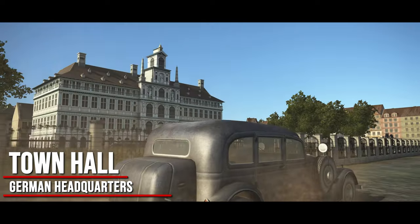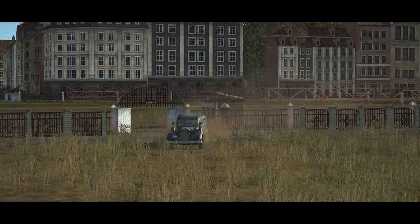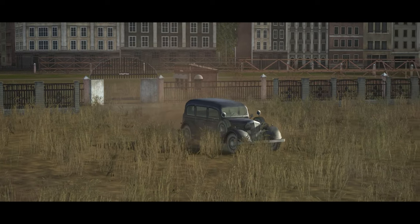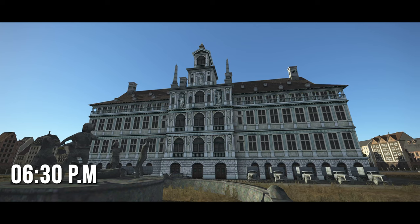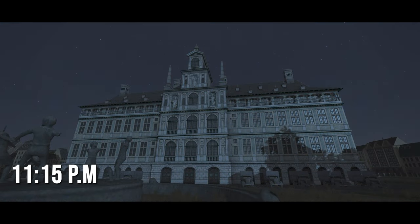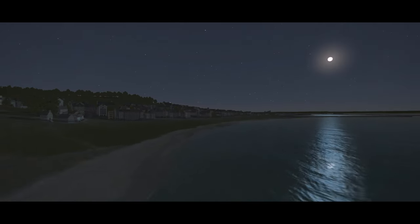The French resistance has informed British intelligence that for the past four days, an admiral of the German U-Boat Command has been using Le Havre Town Hall as his headquarters. More importantly, he has not been observed leaving the building to quarter at an alternate location. Command believes we've been given a chance to land a blow on the Nazi chain of command, and you boys are going to take it.